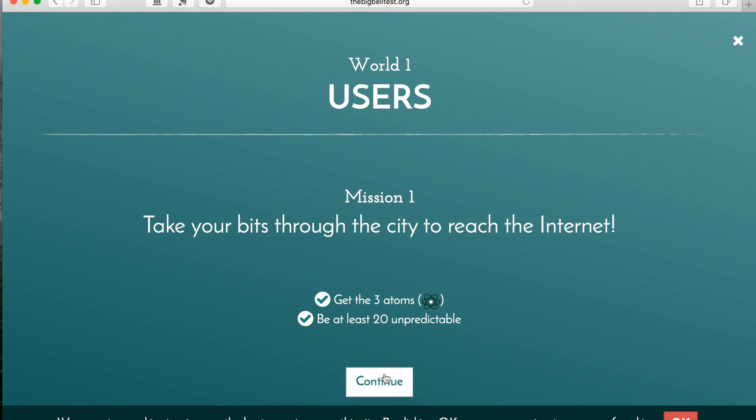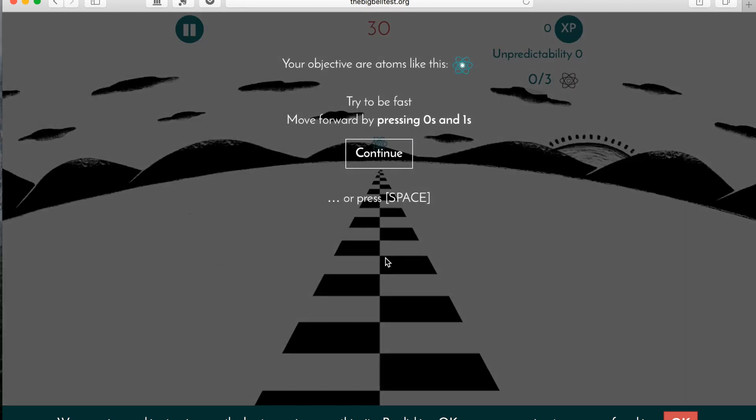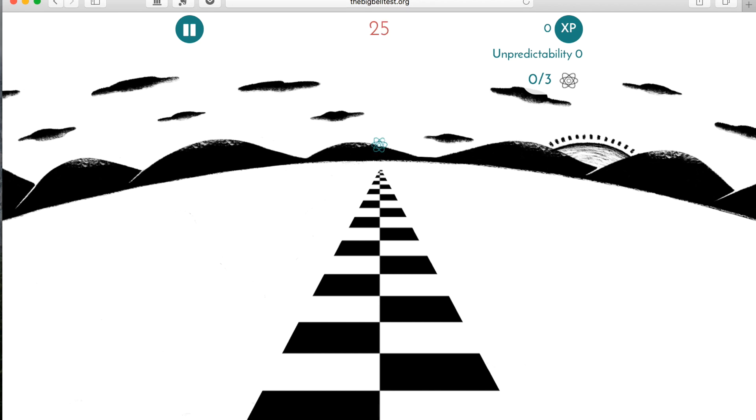You press Continue, and here you have to type as fast as possible zeros and ones that are totally random. Be as unpredictable as possible. Please remember to accept the cookie warning sign that is shown below.